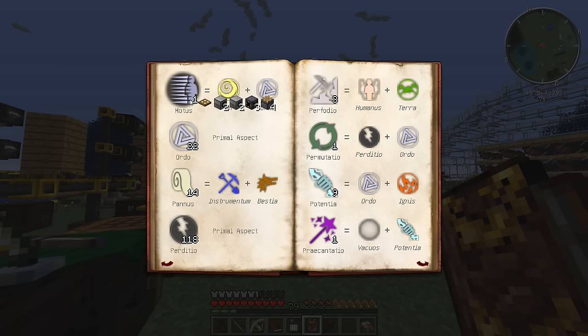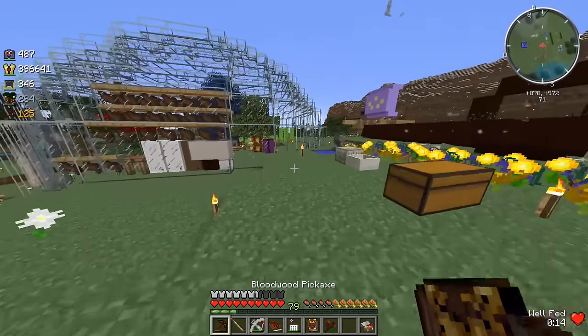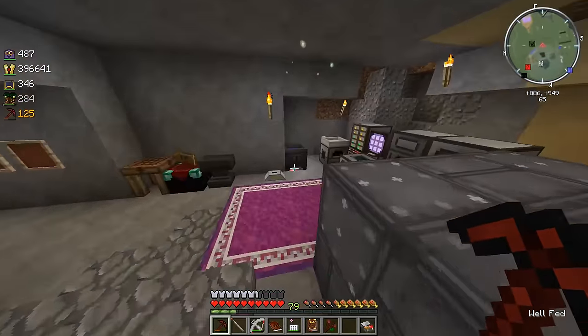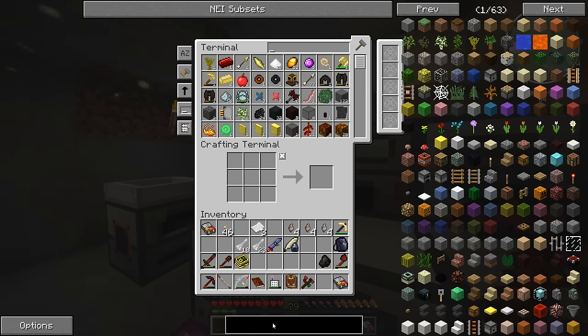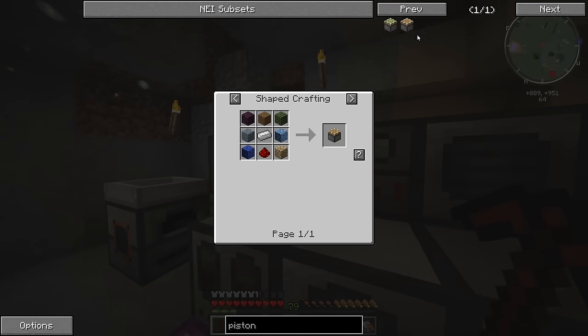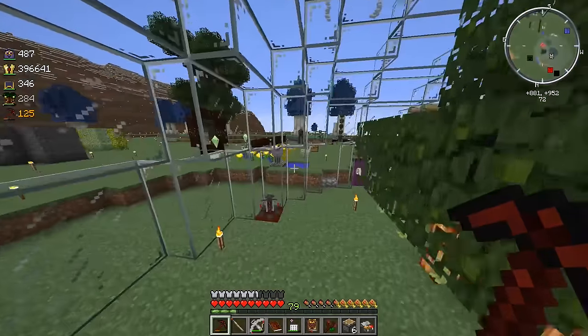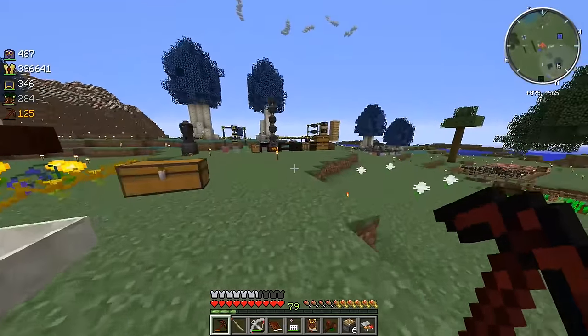Modus comes from trap doors or pistons — I can get four of them per piston. Let me go over to the ME terminal and have it autocraft some pistons for me. Let's get six pistons — that should give us 24 modus, a pretty good amount for golems in the future.